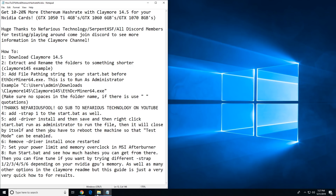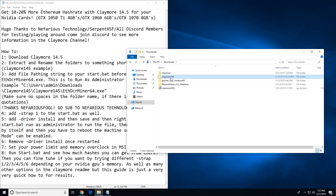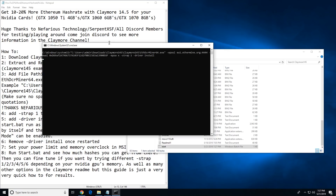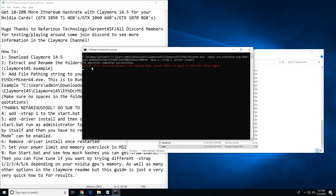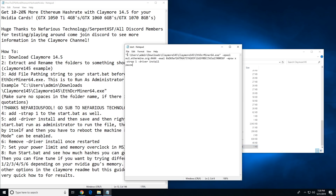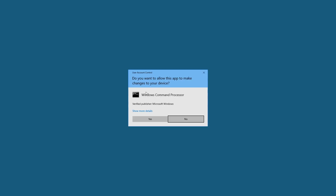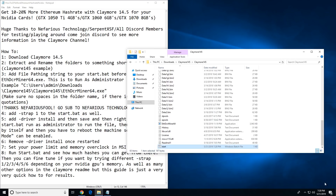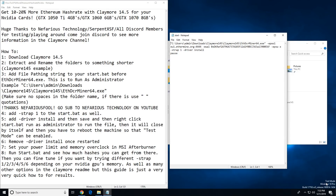Now let's run it — right-click, run as administrator, yes. It's going to say 'operation completed successfully'. It will say 'failed miner, activated Windows test signing mode, please reboot to apply it and start the miner again.' So we just have to reboot Windows now because the driver has successfully installed. I'll reboot the machine and we'll see test mode come up at the bottom right.